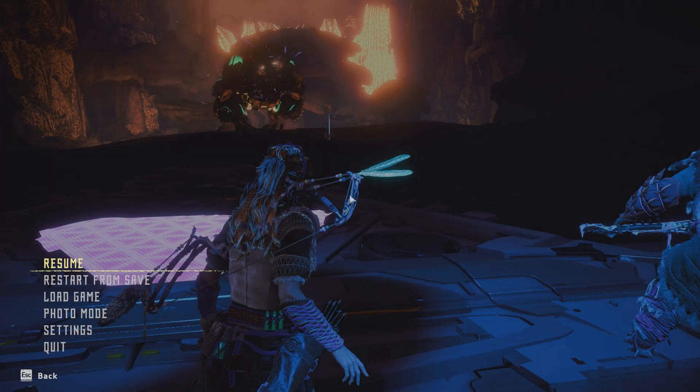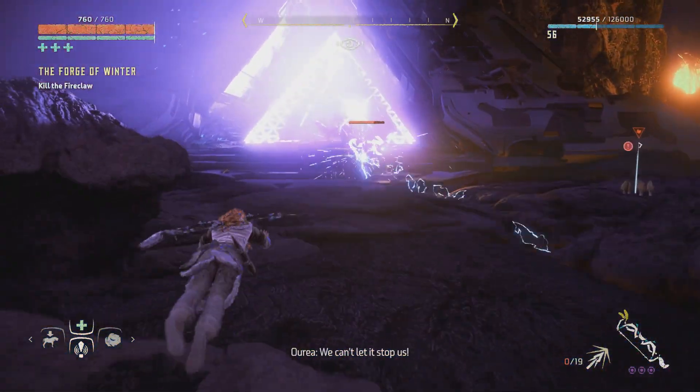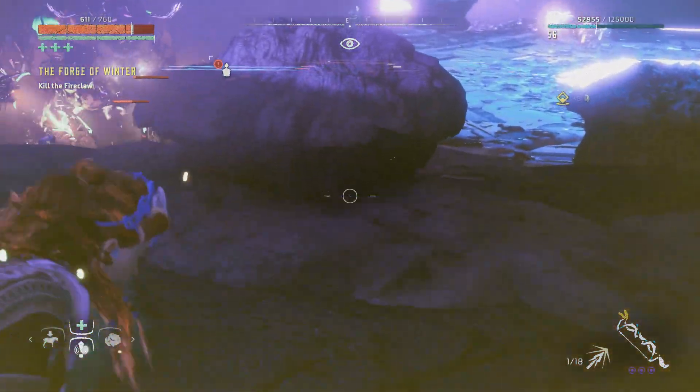Hello everybody and welcome back to Let's Play Horizon Zero Dawn. We are right where I left off last episode. Let's see what Hephaestus will be throwing at us. It looks like some kind of Frost Claw, a little bit different. I guess I'll have a look at it. If it's just one enemy that isn't too bad, but I'm expecting more to come. It's a Fire Claw - and there seems to be some other machines around here as well.